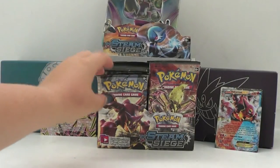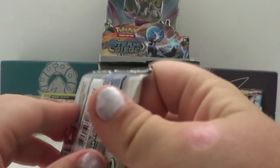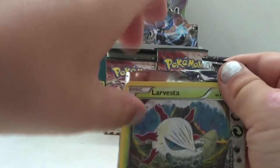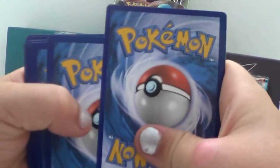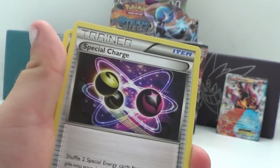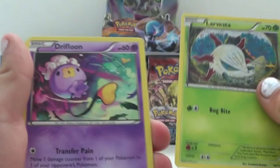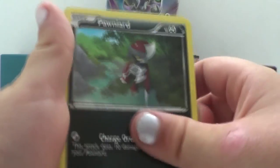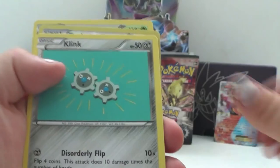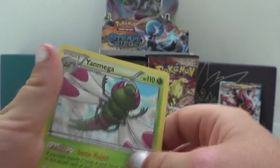Last pack — let's see how good we can do. Volcanion on the back. Rapidash, Special Charge, everyone watching, shiny Dusclops, Larvesta, Drifloon, Marill, Poliwrath, Seedot, Clink. Got a Hollow Toxicroak and a regular Raichu.